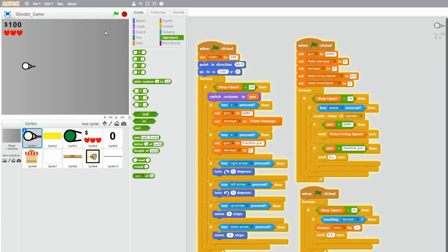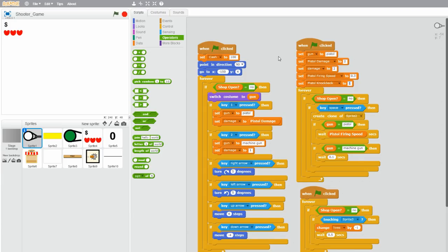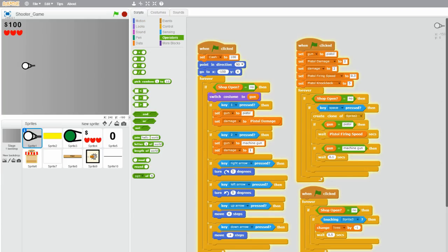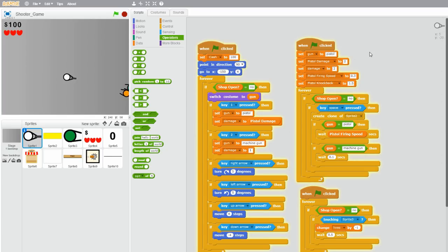Let's set pistol knockback to 1 and test it out. So when it touches the bullet, it goes back one step — but you can barely see it. I'll make it a bit larger, so set pistol knockback to 5. Now it moves back five steps, and you can see the knockback clearly. But I want to set it to 1.5, so let's see how that works. Yeah, I think that's pretty good.